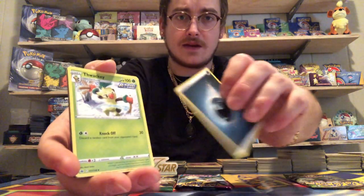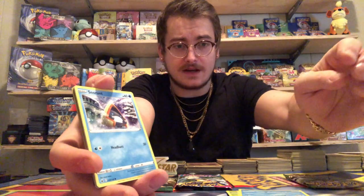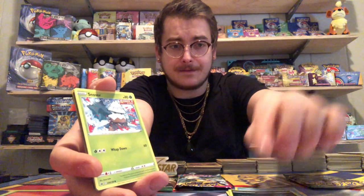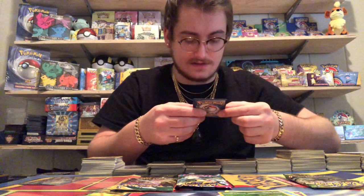From the Chilling Reign pack we've got dark energy, Hatenna, a water-type Drizzle, Snorunt which evolves into Glalie, Venipede, Snover that looks like Slowpoke, Crabominable, Crabrawler, and a Heracross — oh, and this is a reverse holo Heracross, nice! And our rare is a Tornadus VMAX. I have not seen Tornadus VMAX before, so that's our Chilling Reign pull.